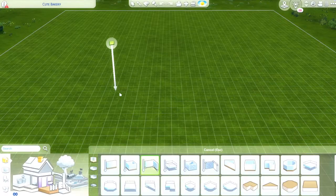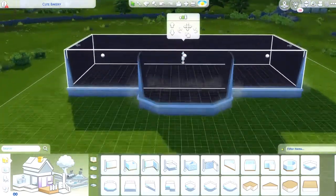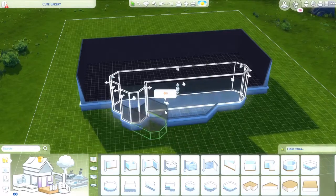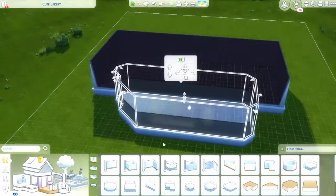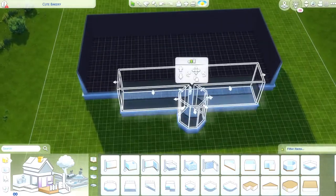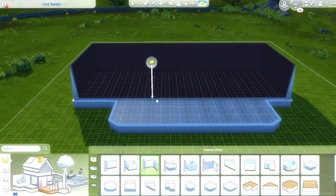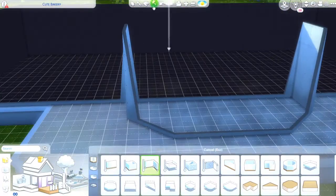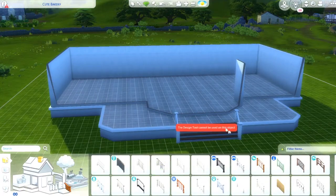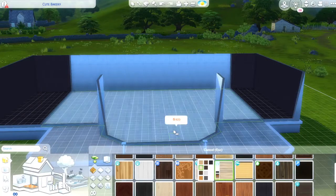Hey and welcome back to Speed Build Sundays! Today I totally demolished the Not So Berry orange gen's bakery so we could rebuild it on the same lot for our pink gen — well, it's not our actual pink gen, it's her twin sister. I figured she needed something to inherit from her dad, who died in mysterious circumstances — definitely wasn't the mum who he stole the kids off of.